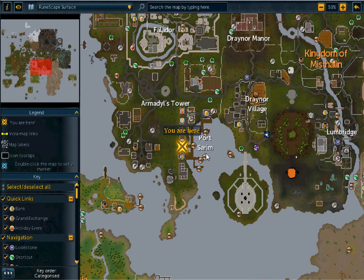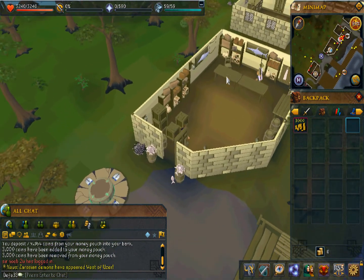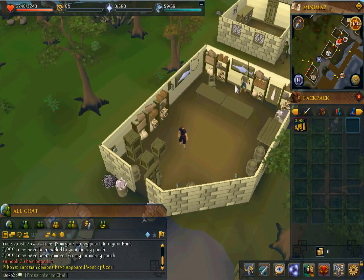Hey, what's up guys, it's Awesome Possum here showing you some ways to make some easy GP off of RuneScape. All you need to do is go to Port Sarim — the lodestone is recommended to get there. It's recommended that you use 6,000 GP for this, but I only use 3,000 GP because I did this last night.